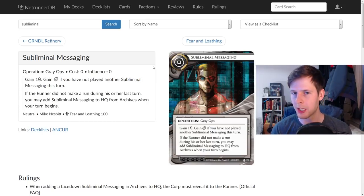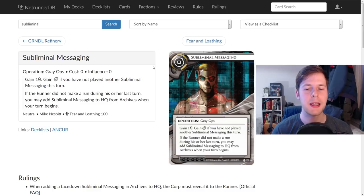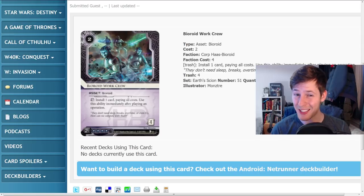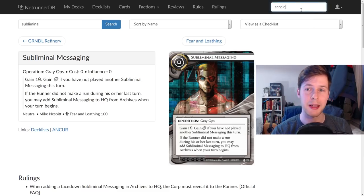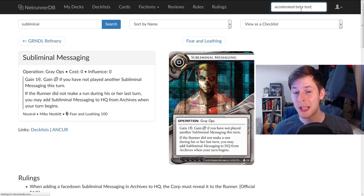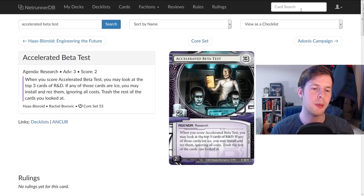This is Subliminal Messaging — it's a very tenacious card. It's very easy to play the same copy of this card over and over if the runner isn't running. When you play this, not only do you gain a credit, but you gain a click back — so it's like playing an operation that doesn't cost a click. You play this, you still have three clicks left. Which means if you have a Biroid Work Crew on the table, you can play Subliminal Messaging, use your Biroid Work Crew, and now you just install the 3-2 agenda. You can fast advance out something like an Accelerated Beta Test. That's really easy and incredibly cheap to do.